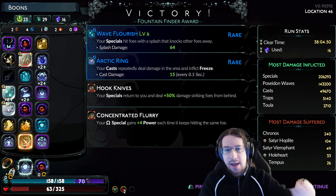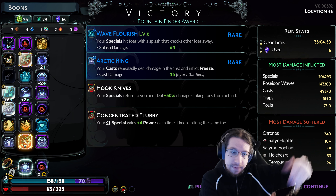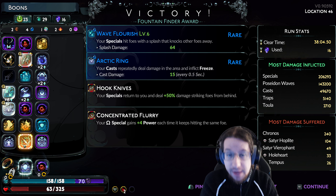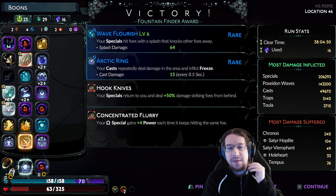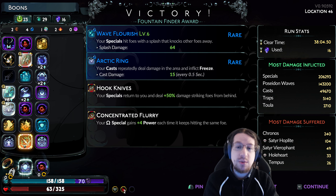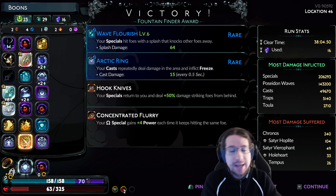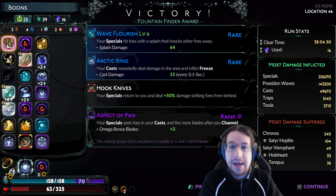Not only was it very clunky to drop the Hariboon cast, but it was also really clunky to have to point-blank stuff because the knives would be firing away from my character and therefore away from the enemy. Each knife still has a limited lifespan — if you fire knives off to the side, they'll run out of lifespan before they loop around and hit the enemies. So going with hook knives is great. You don't really need the extra blades from Spiral; what you need is your blades dealing extra damage.